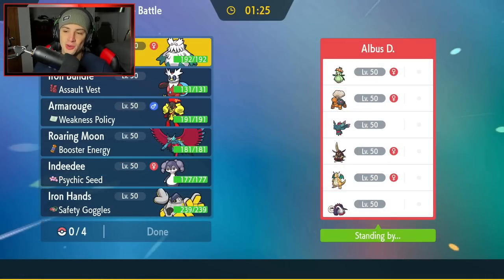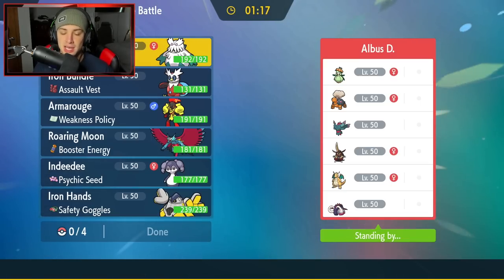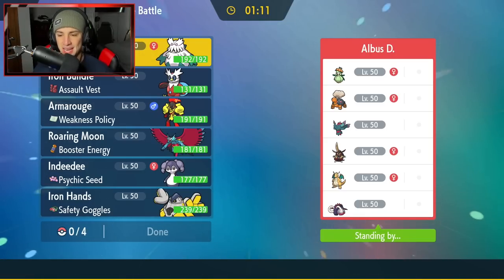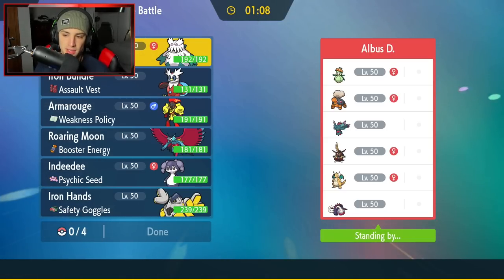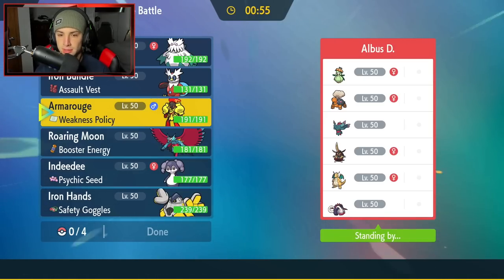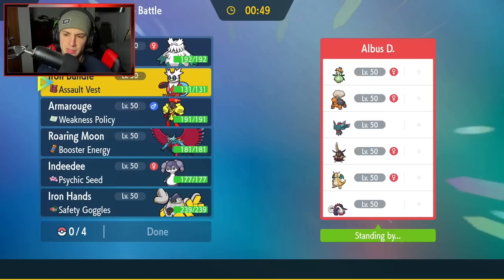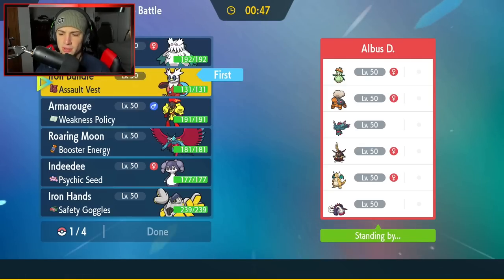Second battle coming at you guys. We're going up against a Torkoal and Liligant team, which means Abomasnow is an absolute must for us to bring. They also have Fluttermane, King Gambit, Dragonite, and last but not least they are rocking out with Great Tusk. I want to try to get the Indeedee Armourouge combo out, but not really, because they have so many different ways to counter it — Gambit is a beast against them, Dragonite probably has Ice Spinner, Great Tusk has Ice Spinner too. It just seems like a problem. So I feel like we have to bring Abomasnow in the back end just for weather control.